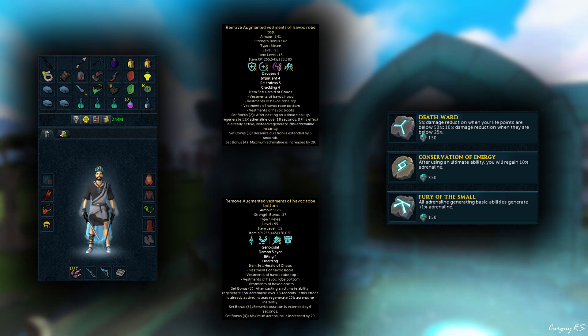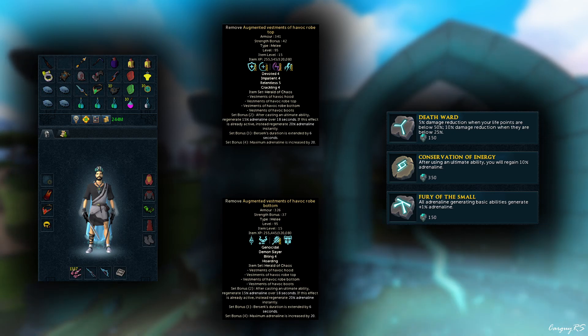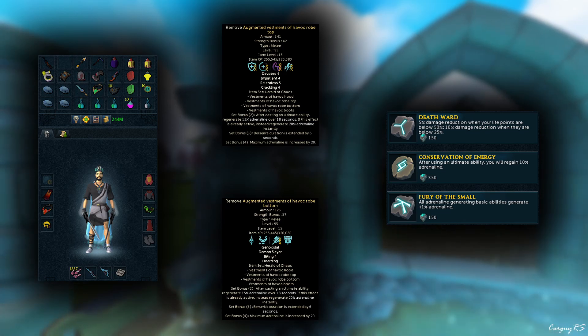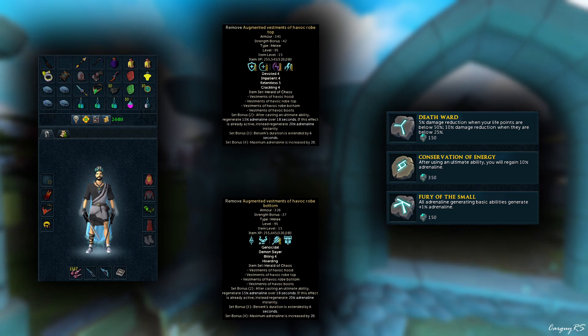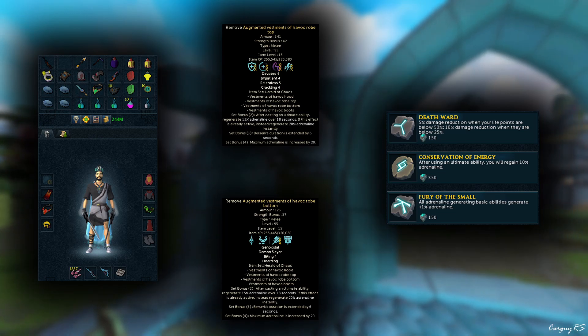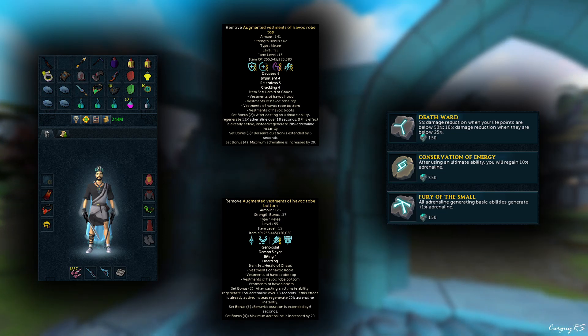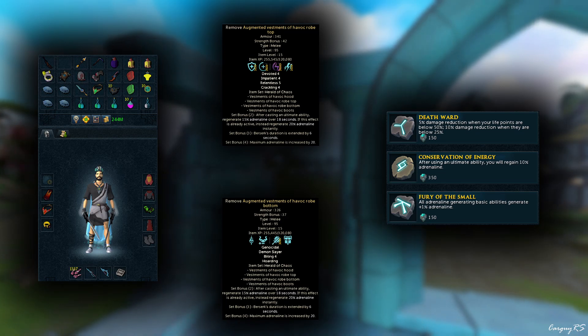As far as Relics are concerned, I'm using my bog-standard Relic setup: Death Ward, Conservation of Energy, and Fury of the Small. As of the making of this video, there is still no solid word on a potential Luck of the Dwarves Relic rework, so I'll just be using standard Luck of the Dwarves for killing trash mobs and swap over to the Reaver's Ring for the bosses as usual.